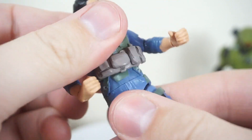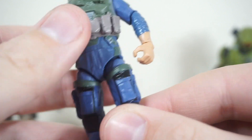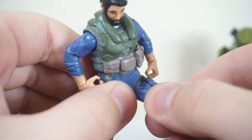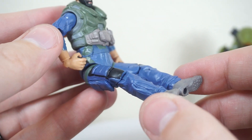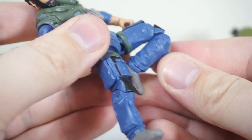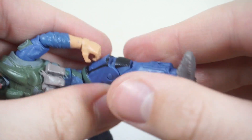Down to the torso, you have a ball joint — you can swivel side to side, tilt side to side, and there is a little bit of forward and back crunching. Down to the hips, we have a ball joint as well as a thigh swivel. You can bring the legs forward to a seated position, bring them back to standing, and then outward. If you bring them forward and swivel those thighs inward, it may allow him to fit a little bit better into the Warthog. We have double-jointed knees which get you a nice crunch. Down to the foot, you have a hinge and a forward-facing pin rocker which gives you that nice side-to-side rotation.